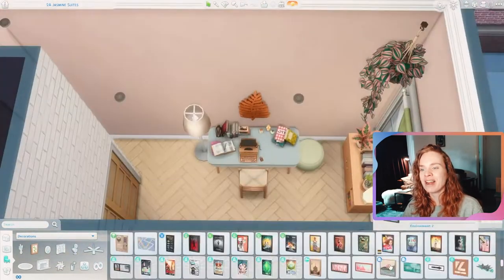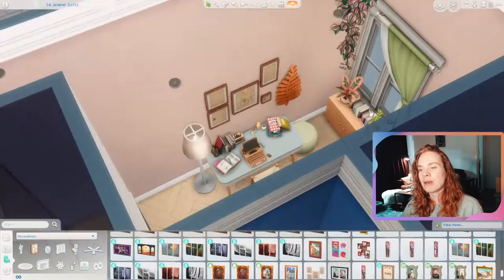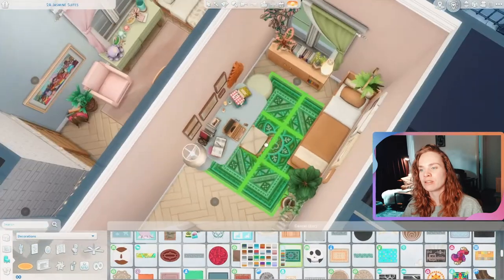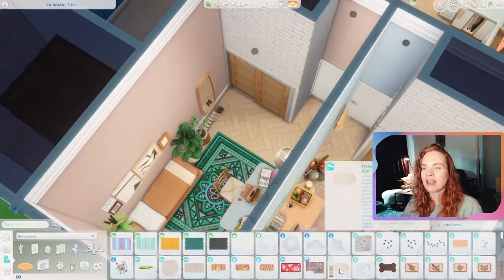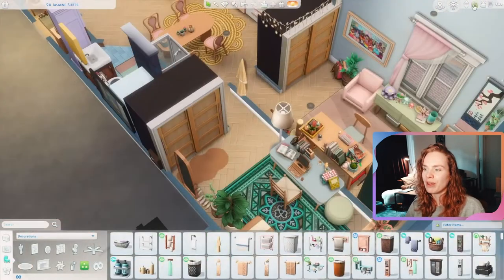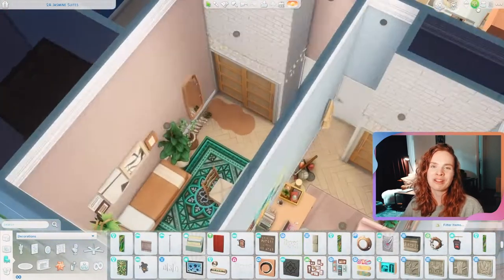I used a lot of plants in the second bedroom as you can see, and some nice artwork. This bedroom has a bit of a boho vibe, and so does the living room area of this apartment — it's kind of boho-inspired with all the colors and furniture. But that was actually it for this build, so let's jump right into the game and I'll quickly show you the apartment in real time.